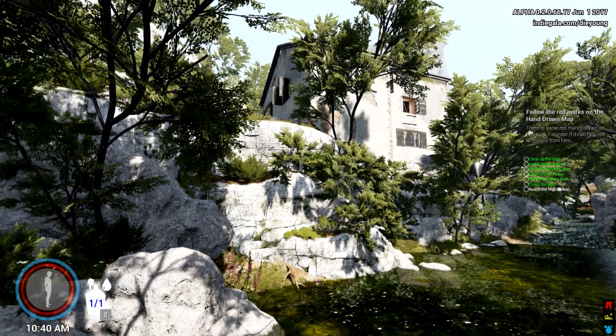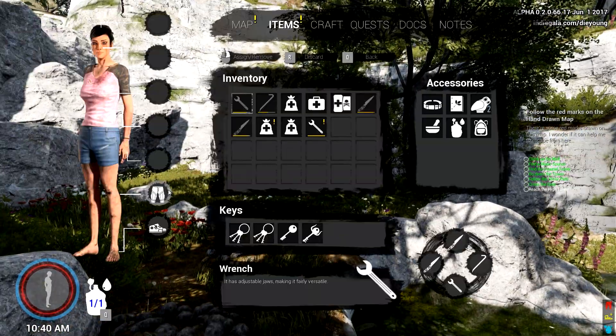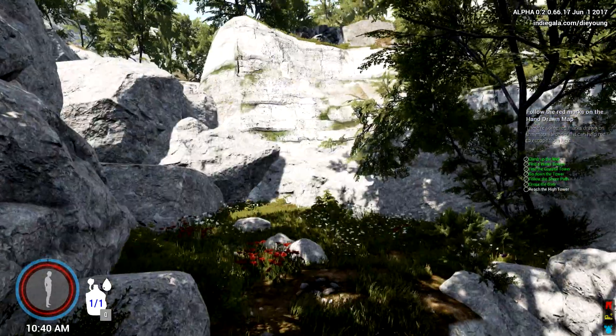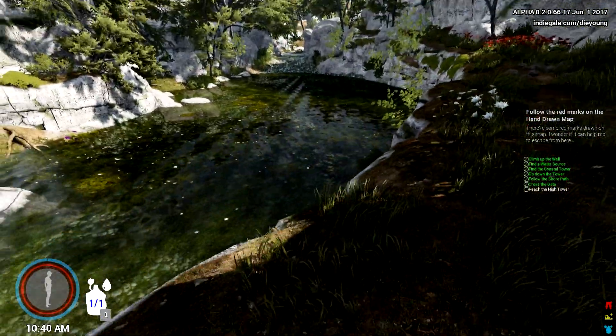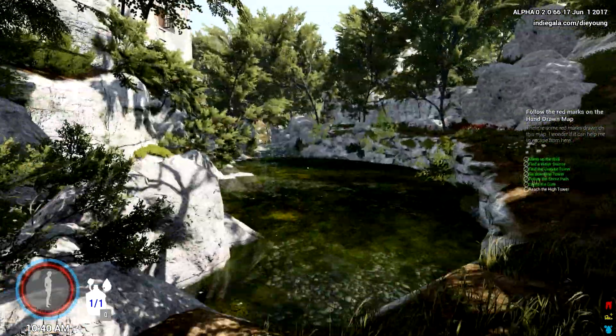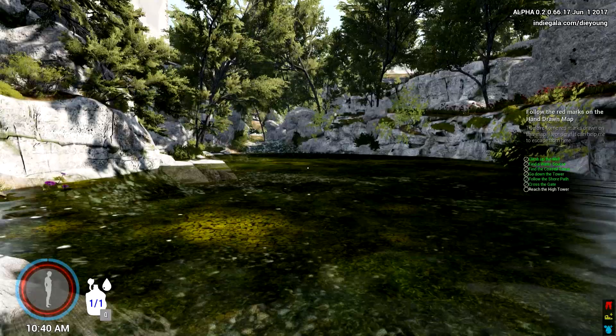Welcome back to Die Young. My name is Game Edge. If you missed last episode you should go check it out — we actually got the knee pads and those are very important. You can also get the sneakers but that's not this area; you can search it out in a playlist which is in the description field. Die Young is an amazing little game with crafting abilities and a whole bunch of fun things to do.